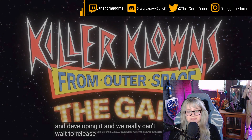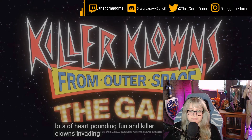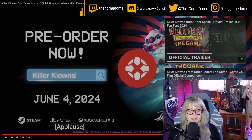The developers say they've been having an amazing time playing and developing this, and they can't wait to release the experience for everyone to enjoy — hoping for lots of heart-pounding fun. Killer Clowns from Outer Space: The Game releases June 4th. You can pre-order now, and it will be available on Steam, PS5, and Xbox Series X and S.